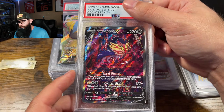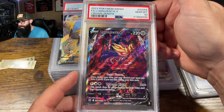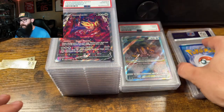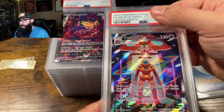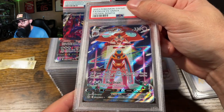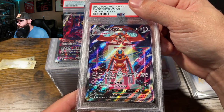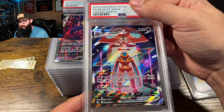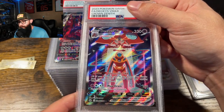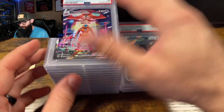Here's the other Zamazenta — should be a ten as well. Not really an issue. Ten — yep. It feels really good when you're meeting what the grader saw as well. Deoxys — this is a super cool card. I really like this card; the artwork's great. It looked absolutely pristine, otherwise I probably wouldn't have sent it. And we got that ten! Feels good.